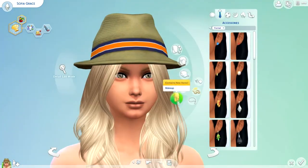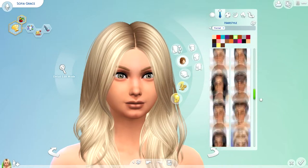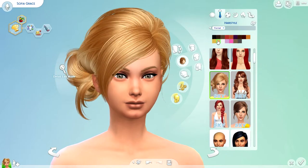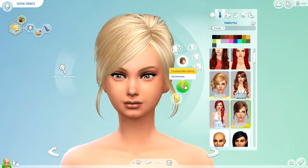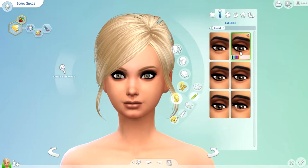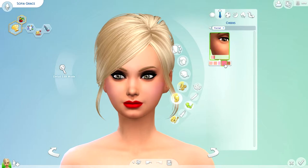Now on to formal makeup. Actually I'm going to do her hairstyle first. I don't normally do different hairstyles for formal and party but this time I decided I would. I'm going to choose that hairstyle, dramatic eyes, and then a bright lip — so I'm going to go with bright red, and then I'm going to do the blush because I forgot it.